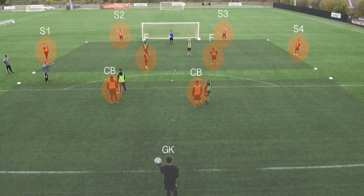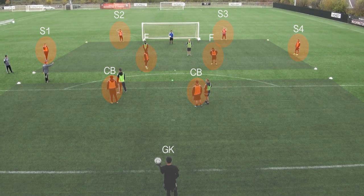These players look to combine with the orange defenders and forwards to create chances. The yellow team has the same setup, but in the opposite direction.